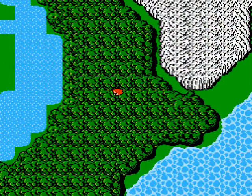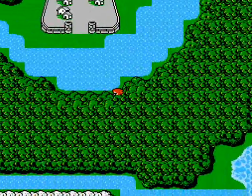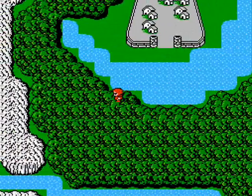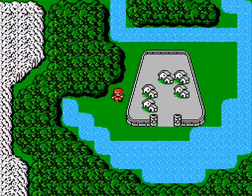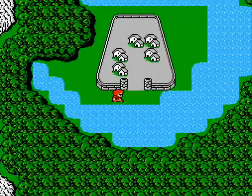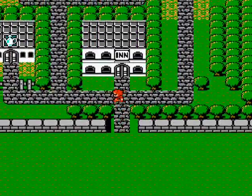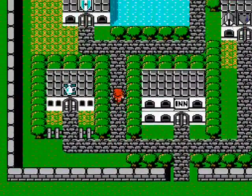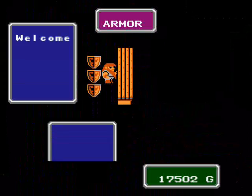Now you want to go around the southern edge of the lake — walk around it clockwise. Just some cobras and scorpions, nothing hard. And we made it. The item shop doesn't sell anything new here, but there's a lot of good stuff at the armor shop, so let's take a look there.